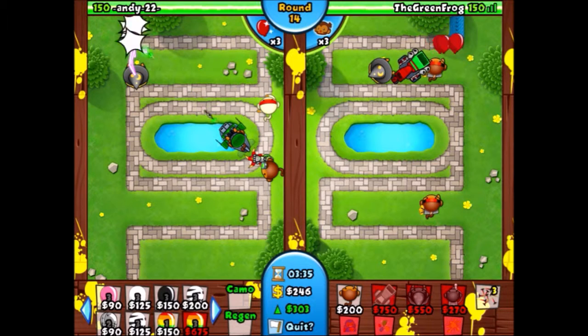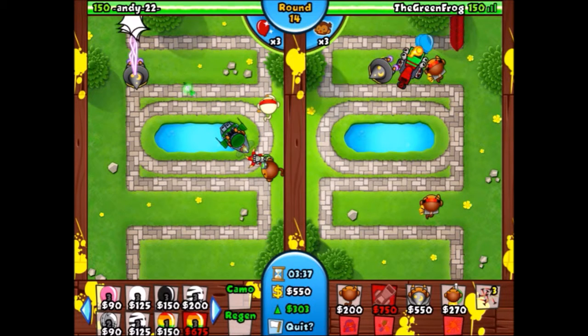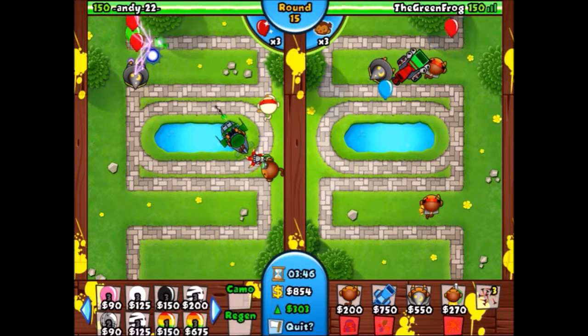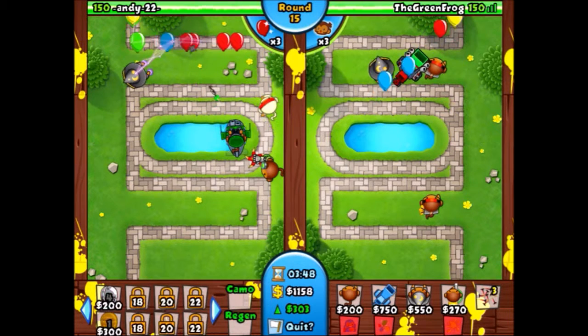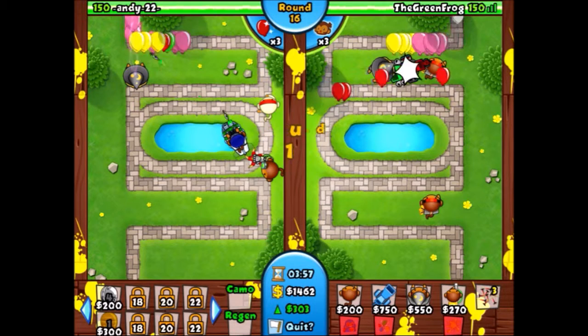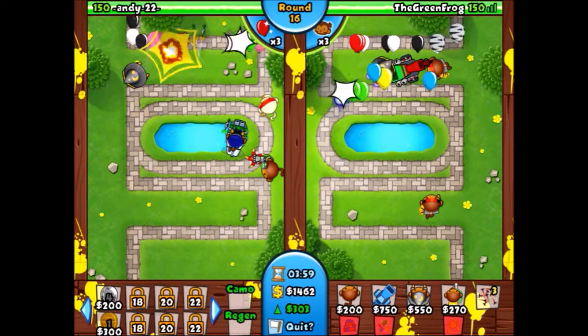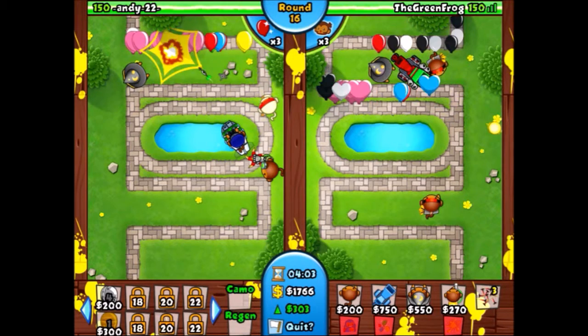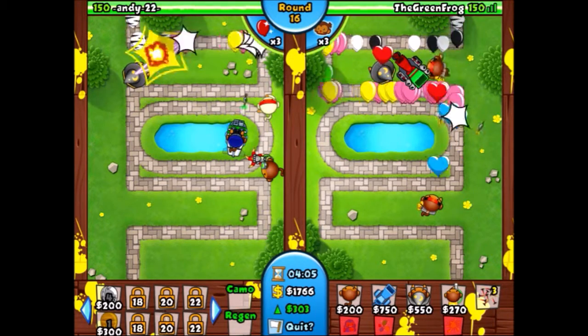Now we got the dual layer blades. All we have to do is wait until round 20 and send a bunch of MOABs, because on round 18 when you send MOABs they're actually spaced out — which doesn't really help. If you can defeat one MOAB you can defeat a million if they're all spaced out. So I need to wait until round 20 where I can send them all at the same time.